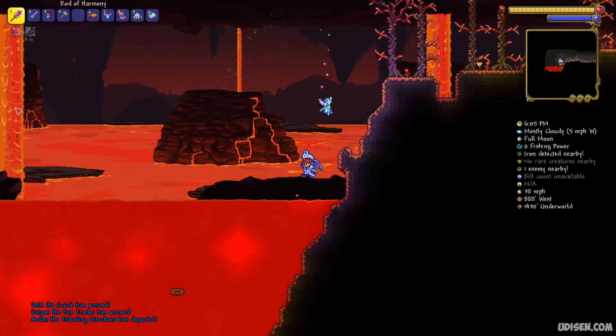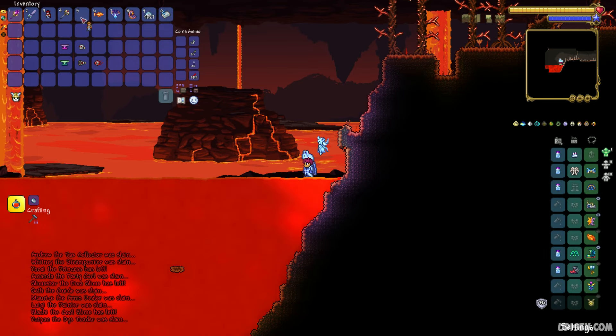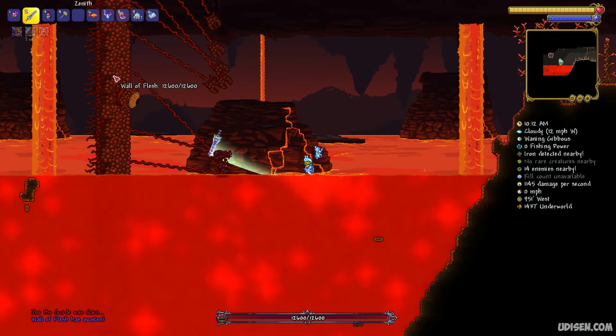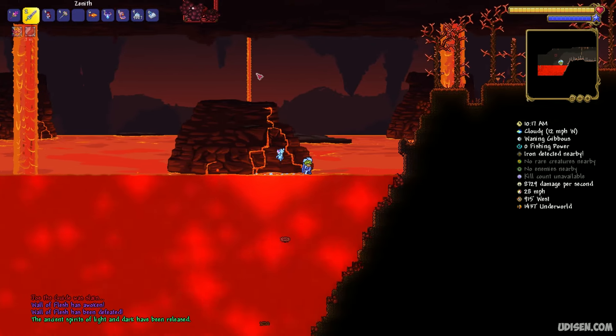Find a spot with a lot of lava and drop the voodoo doll there — drop the Guide Voodoo Doll in the lava. The NPC will call or flash the boss. If this doesn't work, double check: your Guide NPC must be alive.